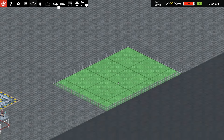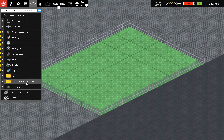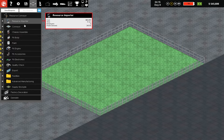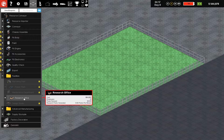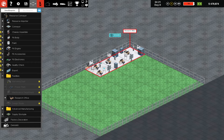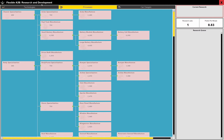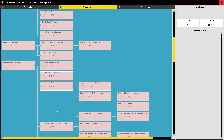Which I think is this little research spot right in here. If we go to Facilities — Research Office — and put this right in here. That's not cheap. So we can start researching and start doing specializations to get those unlocked.